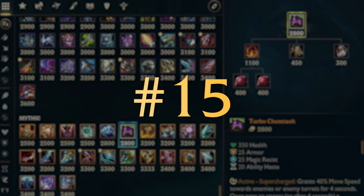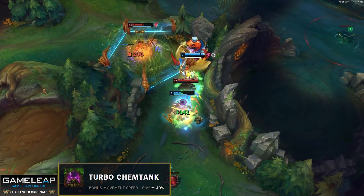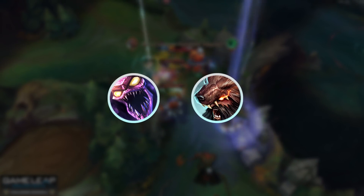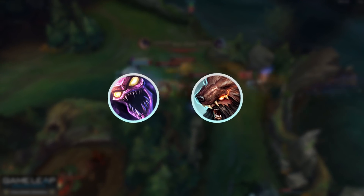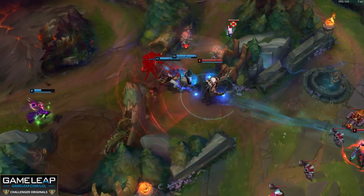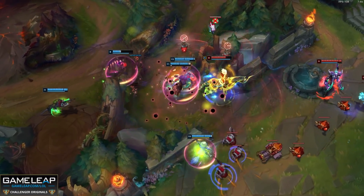Let's get into it, and starting off the countdown is a mythic item that actually got nerfed this patch, but it's so broken that it doesn't really matter. So to those of you still playing Skarner and Udyr and building Turbo Chemtank as your mythic, keep doing so because it's still super good. You might be losing a bit of movement speed in this patch, but it's still just 2800 gold and gives you so much.